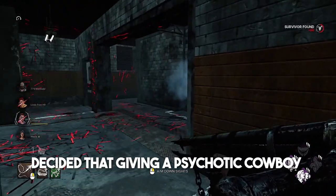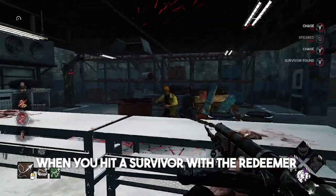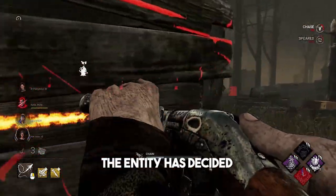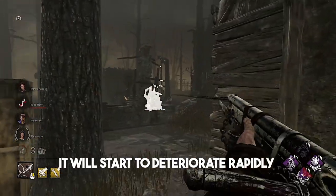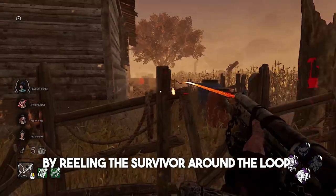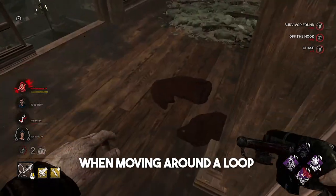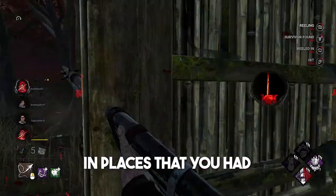Behavior in their infinite wisdom decided that giving a psychotic cowboy actual bullets might be a bad idea, so we now have to go through two-step verification in order to get a hit. When you hit a survivor with the Redeemer, they will become speared, allowing you to reel them in and hit them with a basic attack. But if your ping is anything like mine, they'll still somehow end up on the other side of a wall. To compensate, the Entity has decided that physics are more suggestions than actual laws, so your chain will not immediately break when phasing through solid matter — instead it will start to deteriorate rapidly, eventually snapping and inflicting the survivor with Deep Wound. You can get around this by reeling the survivor around the loop, as you still have full control over the Deathslinger. Walking backwards reels the survivor in faster and walking towards them breaks the chain quicker, so be mindful of this when moving around a loop. You can also hit survivors through windows and over certain objects, so get a little creative here.